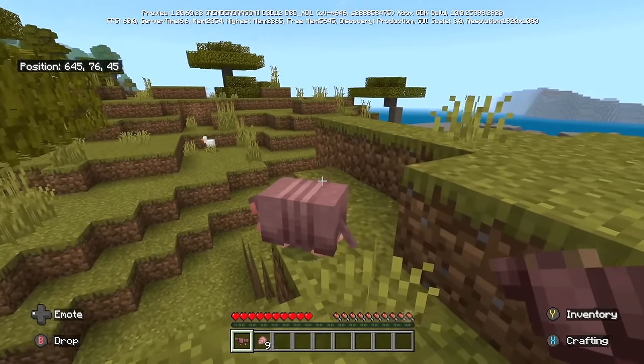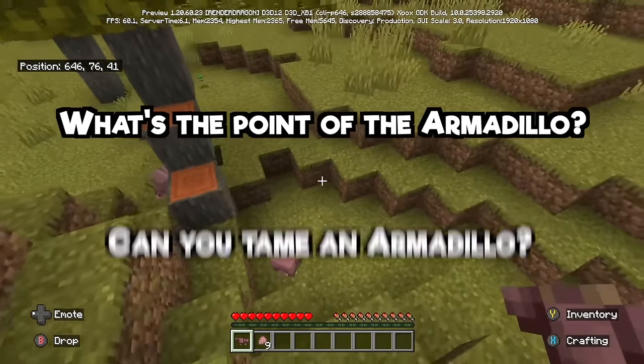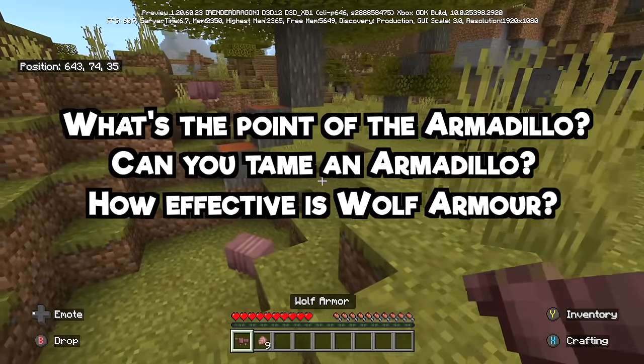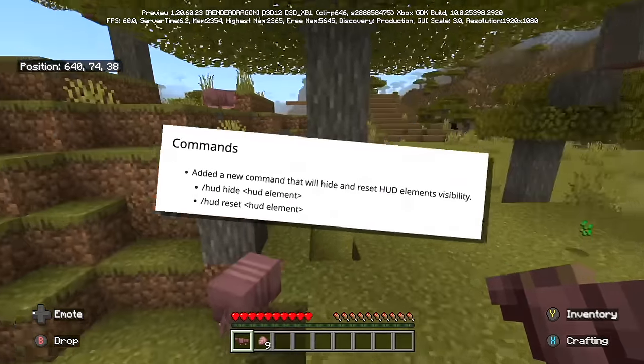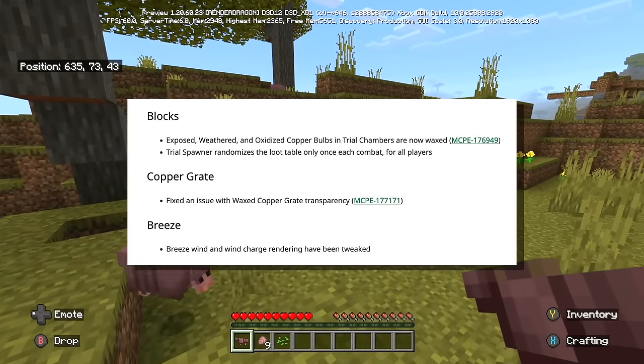These are incredibly exciting features, but I want to answer the question of what is the point of the armadillo. Can you tame one? What's going on? Is the wolf armor actually protective? And more importantly, what about the crab and the penguins? Today I'll answer all of those questions while diving into the new command, the new world edit screen, and the trial chambers change made in this very same beta and preview.